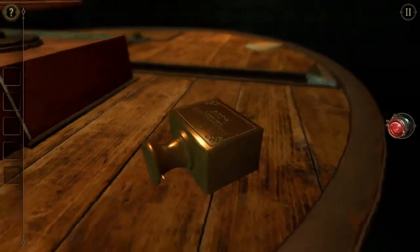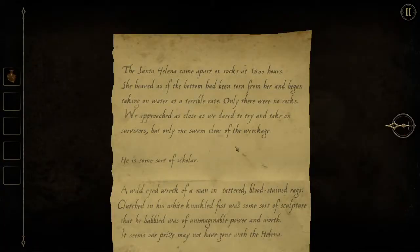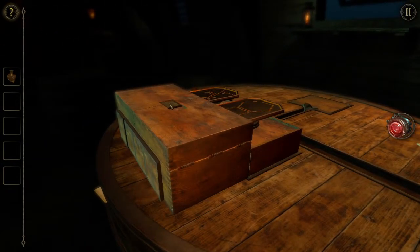There's a note under there. It's not a spell note. 'The Santa Helena came upon apart on the rocks at 1800.' It like crashed! 'She heaved as if the bottom had been torn from her and began taking on water at a terrible rate — only there were no rocks. We approached as close as we dared to take on survivors, but only one swam clear of the wreckage. He is some sort of scholar, a wild-eyed wreck of a man in tattered blood-stained rags, clutched in his white-knuckled fist with some sort of sculpture that he babbled was of unimaginable power and worth. It seems our prize may not have gone with the Helena.' So that's the guy — Rigby! He got a statue, he robbed it from the grave. A statue found on this ship — that's why we're here.